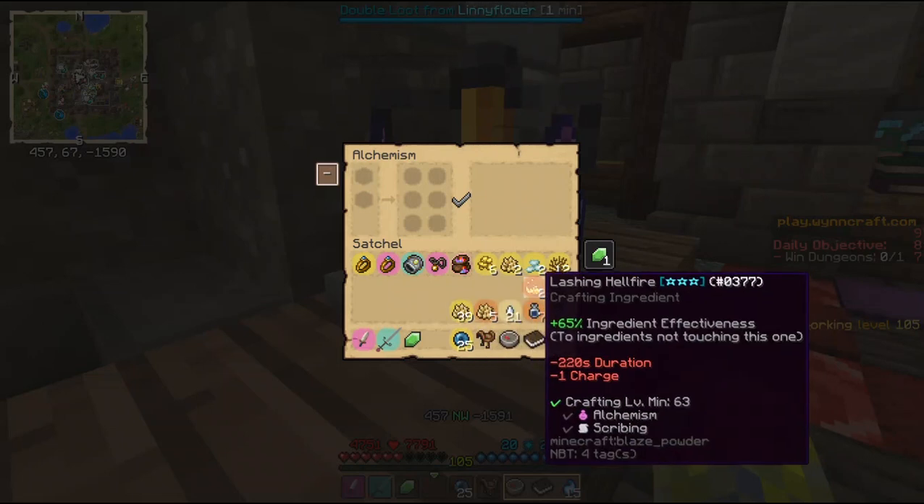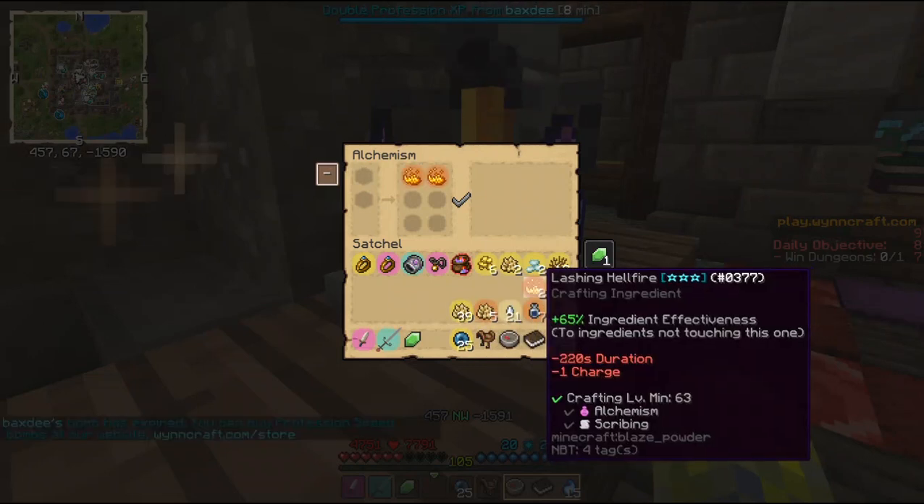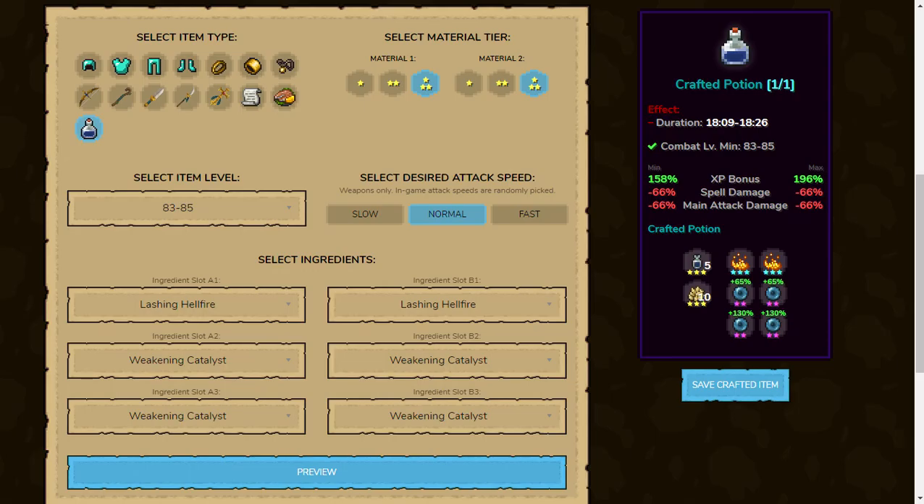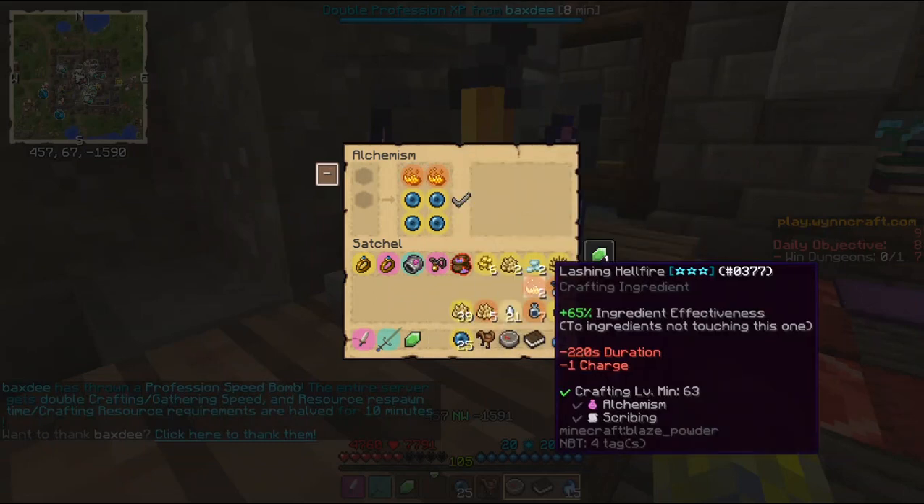I am going to do it by using two lashing hellfires and four weakening crystals. By this I can get it up to 196 XP bonus, but with only one use because of the minus charge on these lashing hellfires.